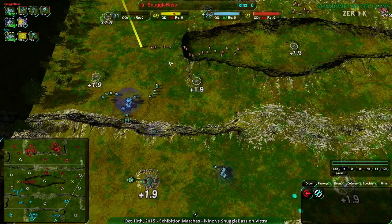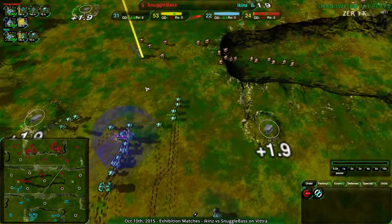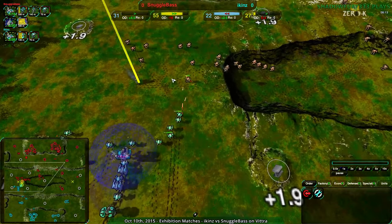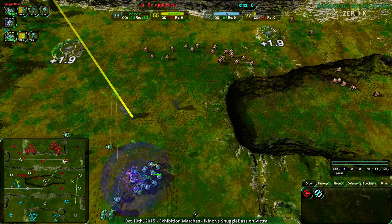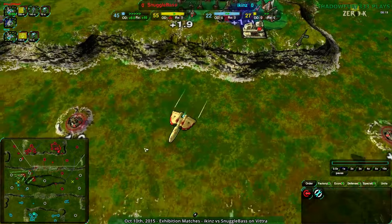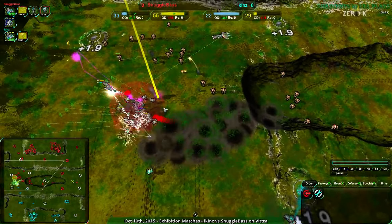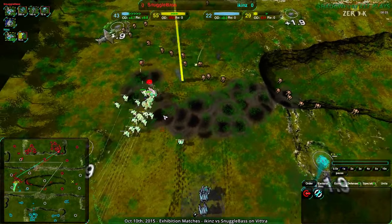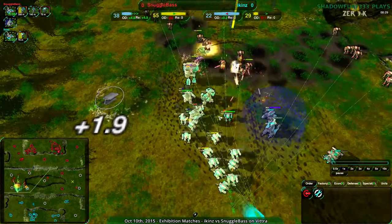Snuggle Base won't have much trouble. They have the Thunderbird to deal with the Felon — and the Thunderbird's up. Felon's down. Bandits going to come in and just tear this apart. That'll probably be game — I don't think Iken's has any way out of this.